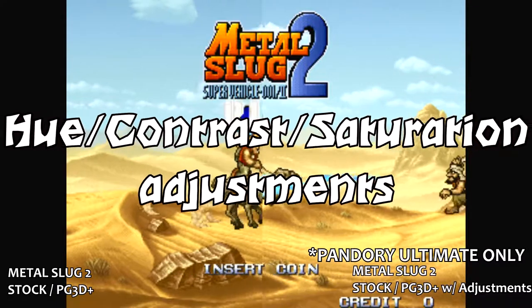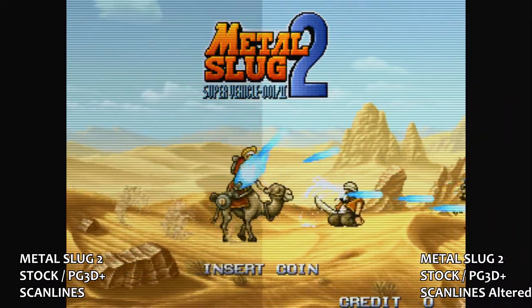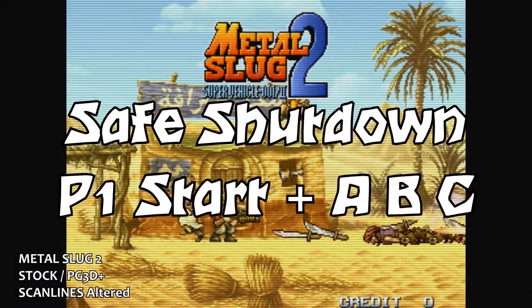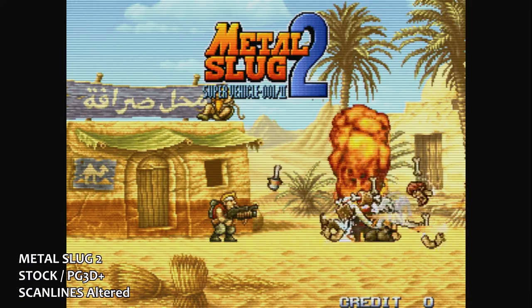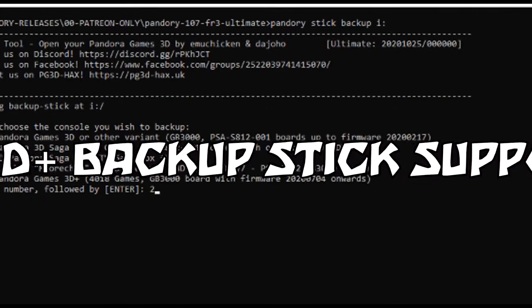Hue, contrast, and saturation adjustments — check the brightness on the right. Safe shutdown. Backup stick support for the Plus.